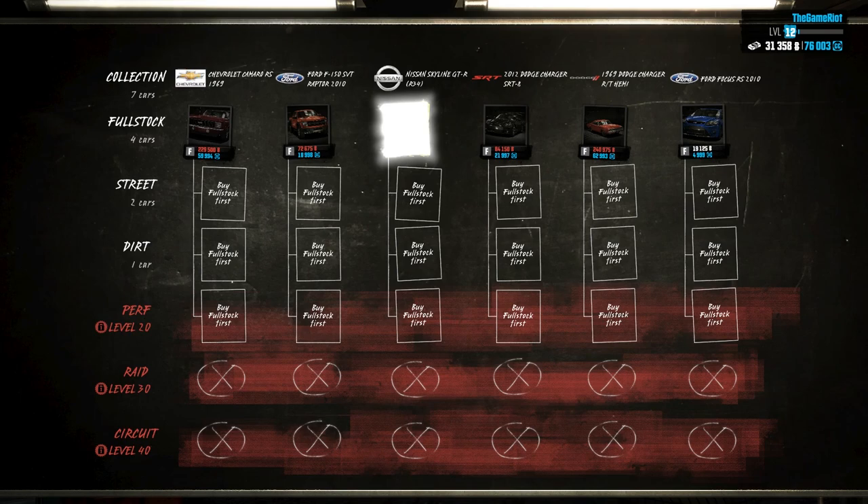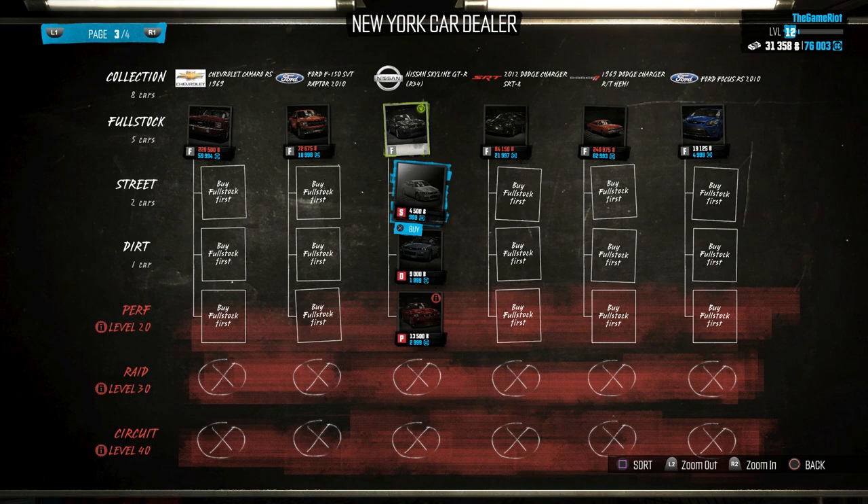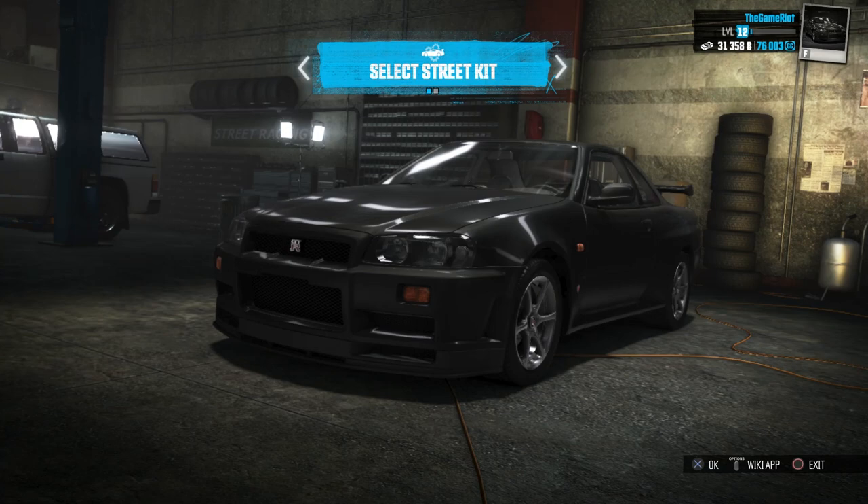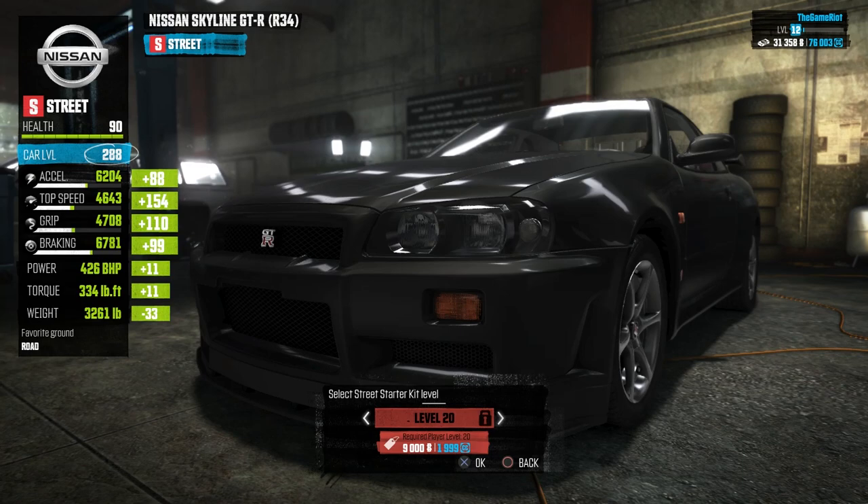A full stock car has been purchased, I'm so excited! So we're going to buy the street upgrade — let's buy the street one. To go to the street place and upgrade the car so it goes to street mode, we've got to go to the dirt one as well to do that, and do some customization. I'm so excited, this car is awesome. I love the Skyline. Let's skip this and go for a street pack — street kit, level 10 or level 20.